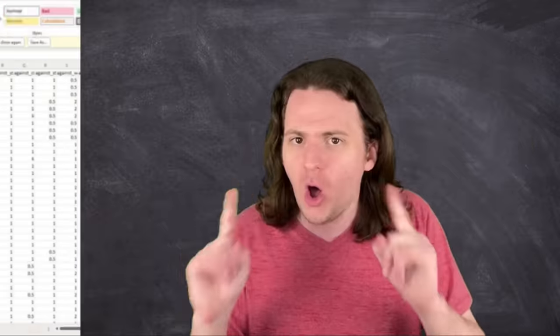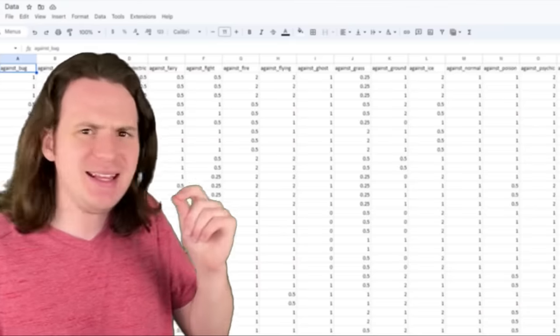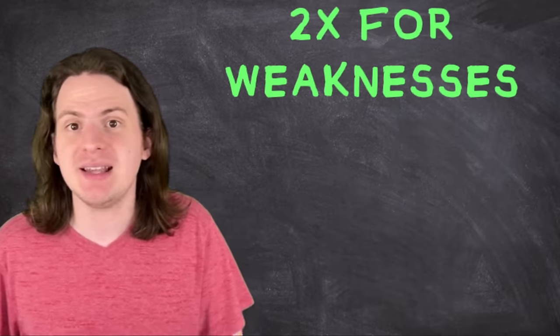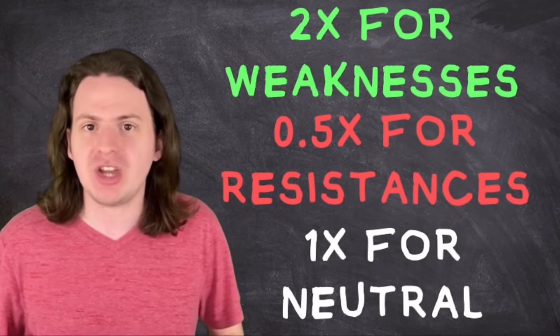Luckily, I've been doing this for a while and I've compiled spreadsheets with just about every piece of Pokémon data you could ever want, including one with all the type interactions for every single Pokémon in the game. So I grabbed the first 151 and copied them into my new sheet. But we do have an eensy weensy little issue: the table contains all the multipliers — a 2× multiplier for weaknesses, 0.5 for resistances, and 1 for neutral damage. We don't really care about the multipliers right now though, we just care about how many Pokémon are weak to each type. To resolve this, I'm sorry to all my fellow engineers, but I had to dip into the dark side and write some code.